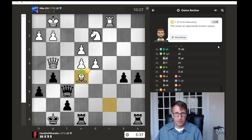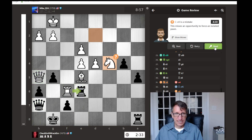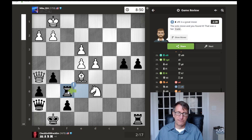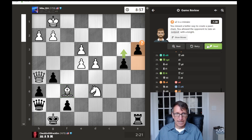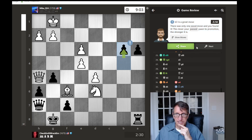All this attacking against me - it's a wonder I was even able to hold it together. They should have captured here instead of moving their Knight. I should have captured immediately, and then they should have captured. Finally I capture, then they should have captured, and it looks like I should have pushed the other pawn. So they made a mistake there, allowing me to push this pawn.